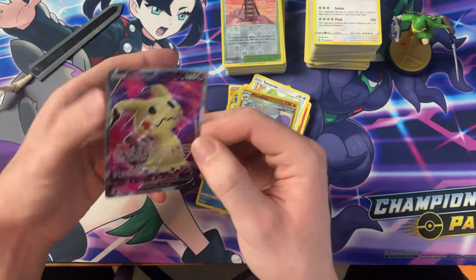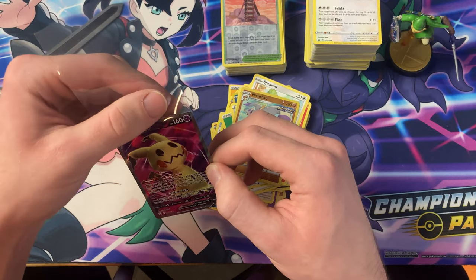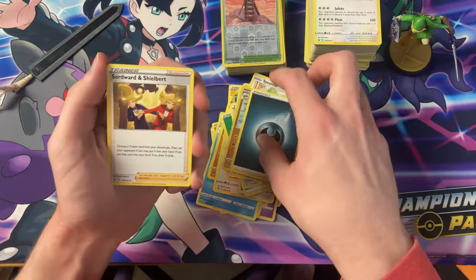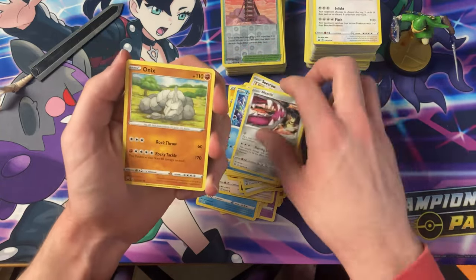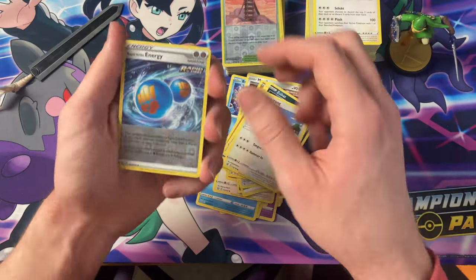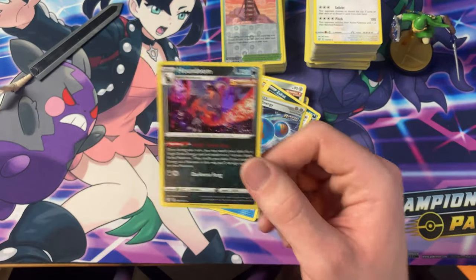Dang, I wanted one but we got two! We got two. Swordward, Carnivine, Bruxish, Mianfoo, Onyx, Remoraid, Zubat, Lickitung, the Reverse Rapid Strike — and another Holo Houndoom.